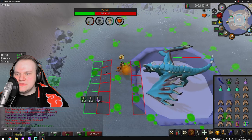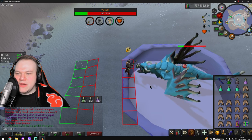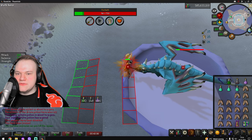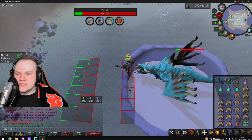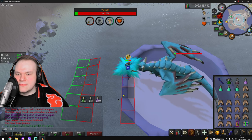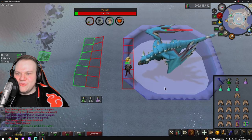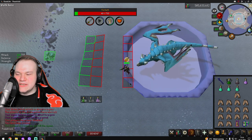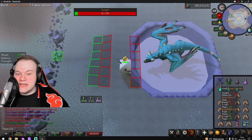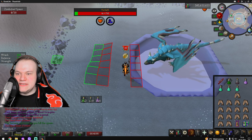I'm missing one attack — his ultra fireball that can one-shot you if you don't pay attention. I'm waiting for it. When it comes: click the tile you're standing on, switch to slayer staff, left-click the zombified spawn, cast Crumble Undead, and you're good.